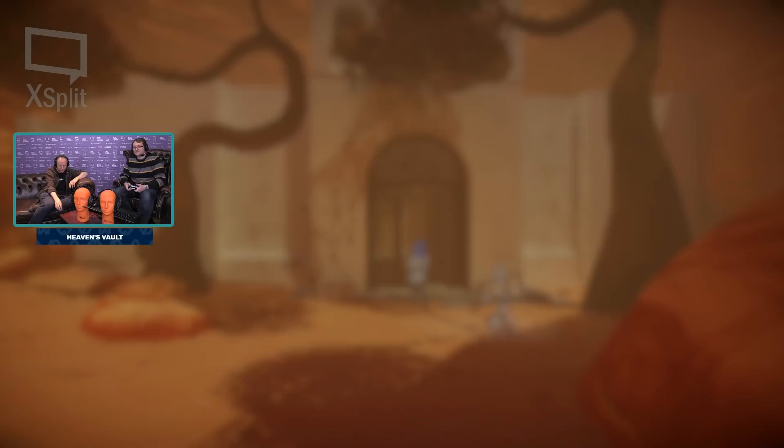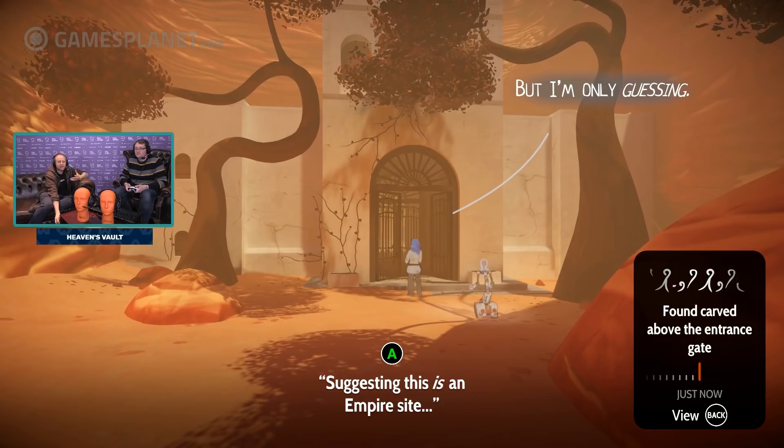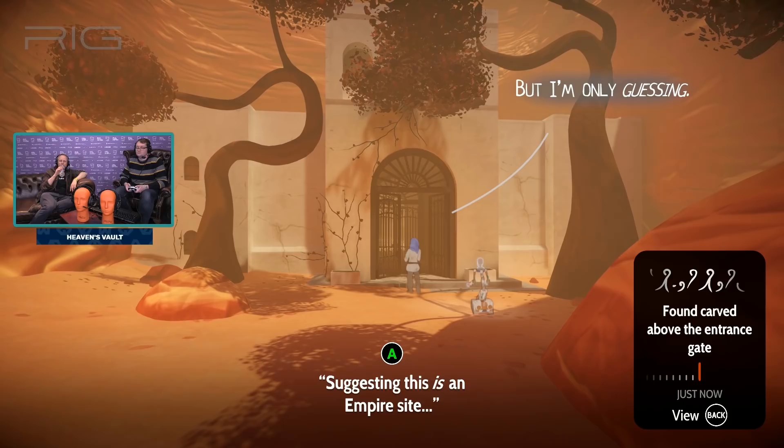So you're going with Emperor's Gate. I am going with Emperor's Gate — extremely literal. So in that she's saying, okay, this does suggest that this genuinely is an empire site. So she's considering this evidence.